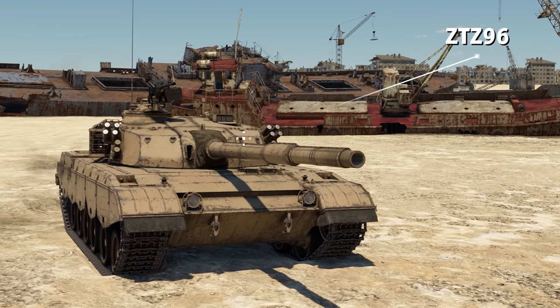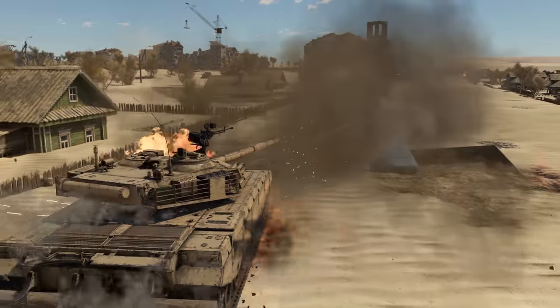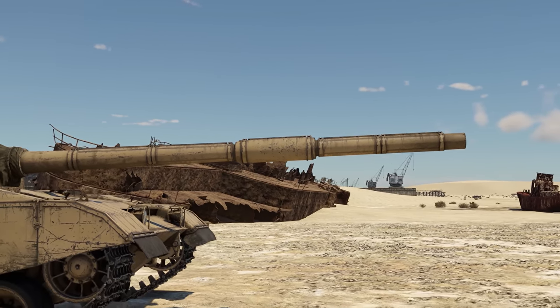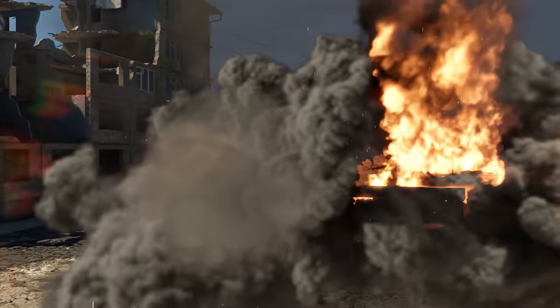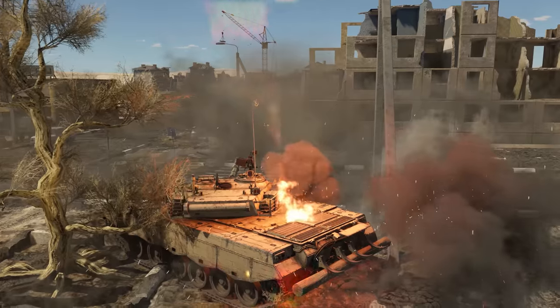The problem with the outdated turret design was finally solved with the arrival of the ZTZ-96. Apart from its reinforced hull and additional composite armor, it also received a 125mm gun with a carousel-type autoloader. The tank has access to sub-caliber rounds that weigh slightly less but have a better penetration rate than their Soviet counterparts — among the best rounds that you can get at rank 6.